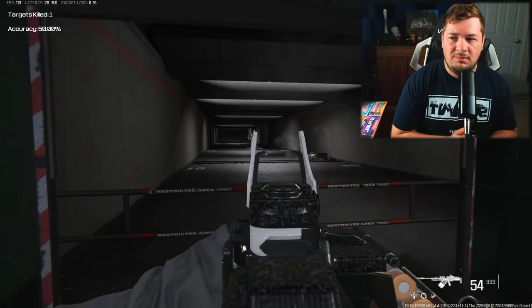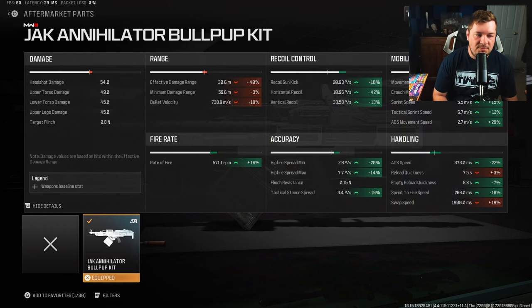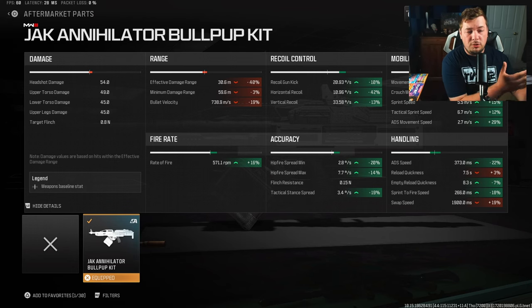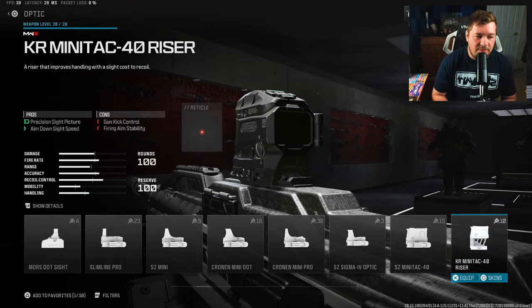Everything I would want from a weapon gets put into this kit. The Jack Annihilator Bullpup kit increases mobility and handling, rate of fire, hipfire, tac stance, and ADS speed — at the sacrifice of damage range. But we're still keeping our base damage, so you can still get a three-shot kill with a headshot, 49 base damage to the upper torso. It's a high-damage monster with 16% better recoil control, improved fire rate, and better aim-down-sight speed.